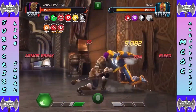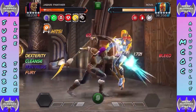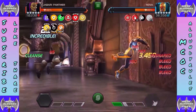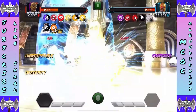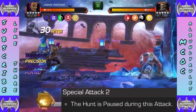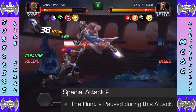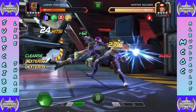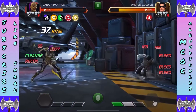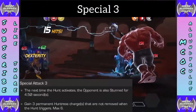You can see those spikes here — the ensnare is going and getting those extra bleeds while hitting Nova. We throw the special, we've got a lot of bleeds going on. Now we're going into Special 2 — the Hunt is paused during this attack, so it stays going on longer. S1 is great for ensnare and a great way to build up those Huntress charges. Special 2 can do great damage while pausing the Hunt so it stays active a bit longer.